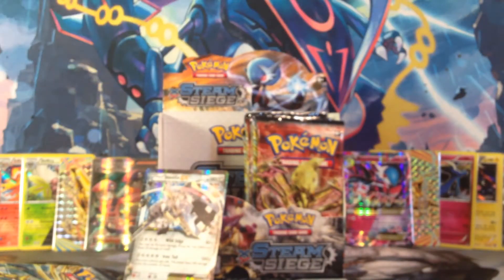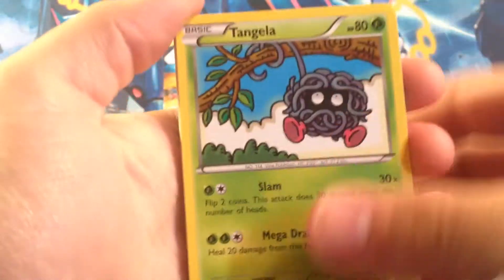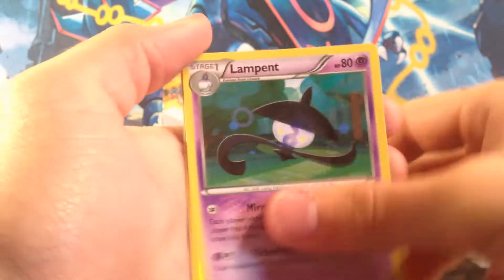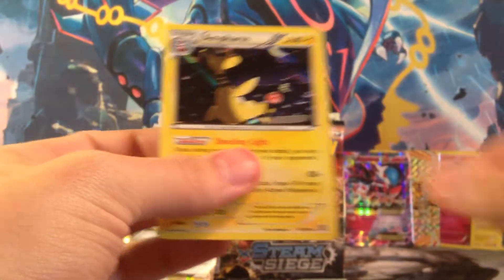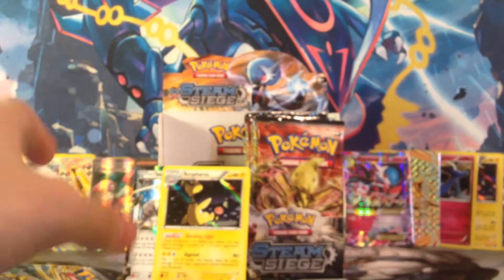I've said in the last two videos that I'm collecting the whole set and would like to get the master set too, so all the reverse foils — even if it's not a rare — love them. Tangela, Quaint, Toltik, Ponyard, Fungus, Bravery, Lampent — whoa, spoilers — Clang, Mantine, Reverse Common, Holo Rare, Ampharos — another point. Four points so far in part three for the left side.